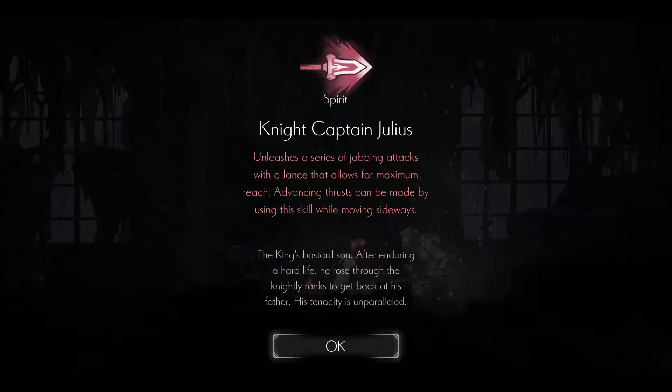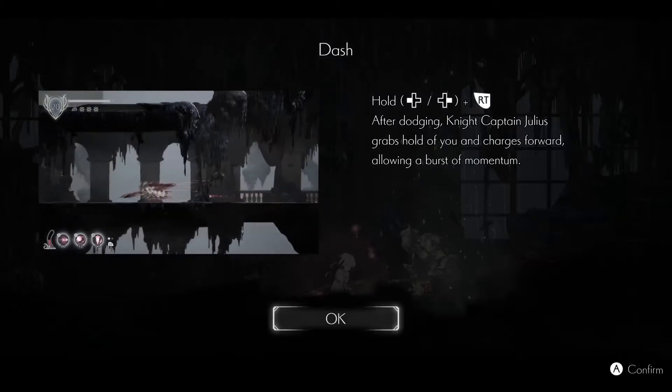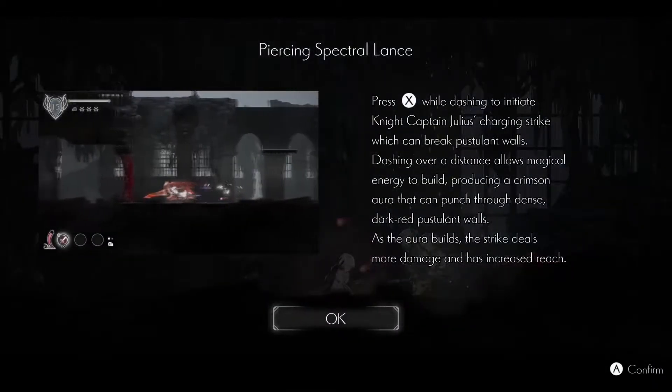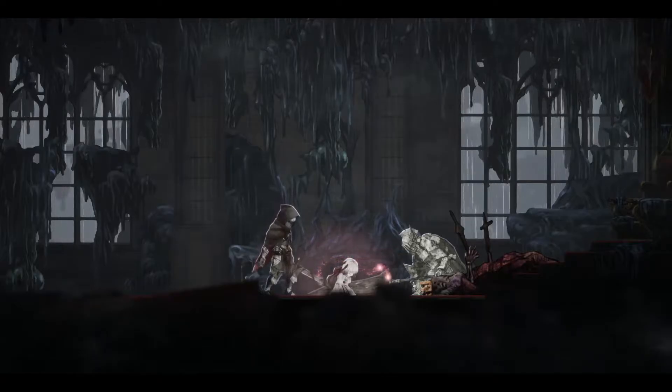Nightcaptain Julius unleashes a series of jabbing attacks with a lance that allows for maximum reach. The king's bastard son — after enduring a hard life, he rose through the knightly ranks to get back at his father. His tenacity is unparalleled. And dash — after dodging, Nightcaptain Julius grabs hold of you and charges forward, allowing a burst of momentum. Piercing spectral lance — while dashing, press the attack button. Charging strike of Nightcaptain Julius's lance can break through postulant walls. Press X while dashing to activate the charging strike. We can finally get through those doors.